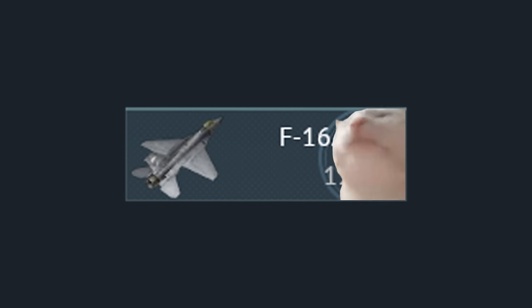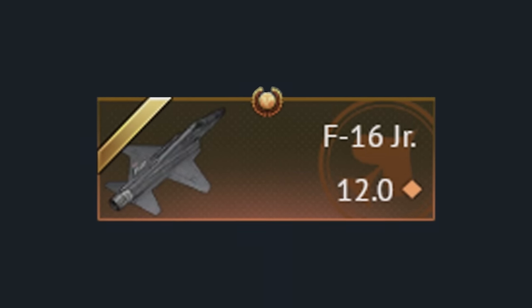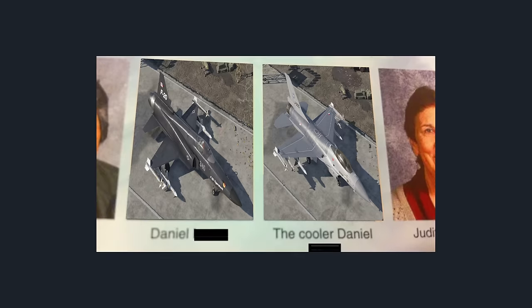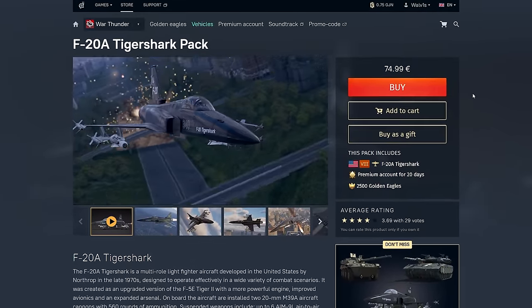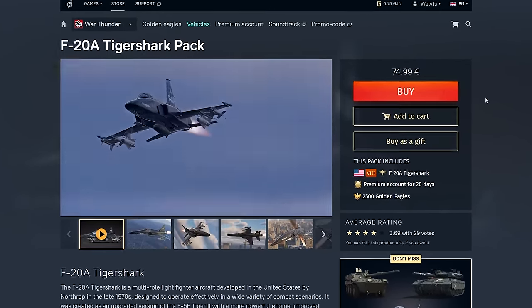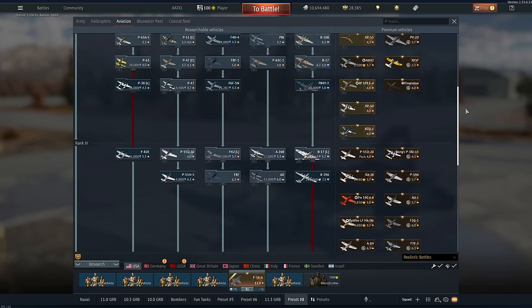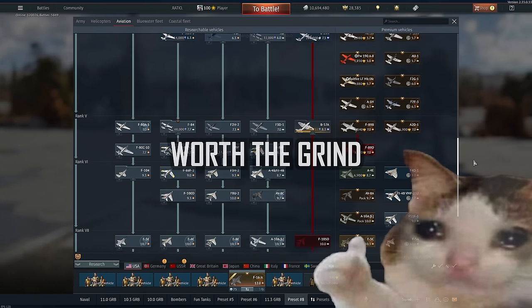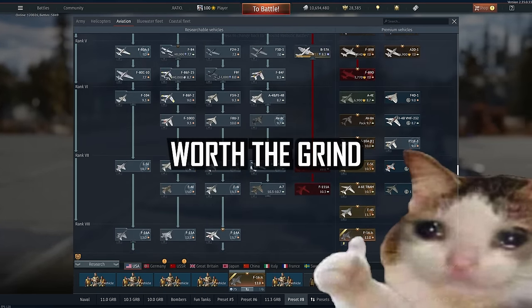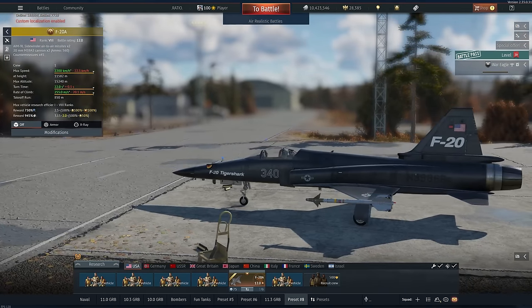But if you already own some of the other F16s in the game, there genuinely isn't any reason to go buy this just because you want to experience this airframe. Just play the F16 instead — it's the same thing, but better in every single way. And therefore, there's really only one reason to consider buying the F20, and that's because you want to use it to grind through the entirety of the US tech tree. Which, honestly, is entirely fair, because the US in War Thunder has one of the strongest air tech trees in the entire game. And because I said the F20 is still a very decent grinder, that must mean it's a good purchase, right?